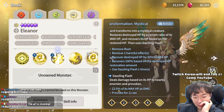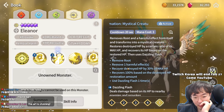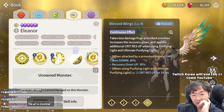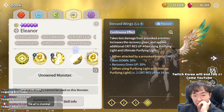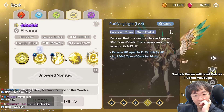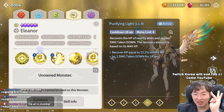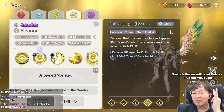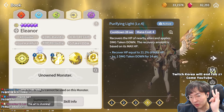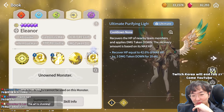Transform: deal damage and provoke — same mechanism. Passive: take less damage from provoke enemies. Apply additional critical resist up when using Purifying Light. Critical resist up plus damage taken down — that's very annoying. She doesn't have remove harmful effect, but critical resist up and damage taken down is interesting.